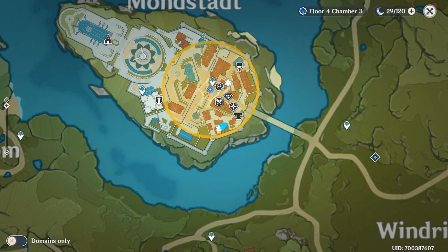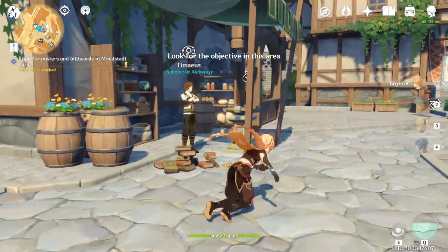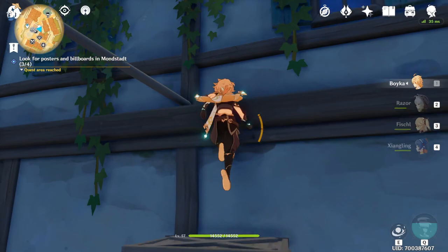The next one is right above, right next to the teleport — I'm just gonna teleport there now. The last and fourth one is right here on top of this building, right on top of the alchemist. You climb up there and the posters are right here on top of the alchemist building, right next to the portal. Pick it up and we are done.